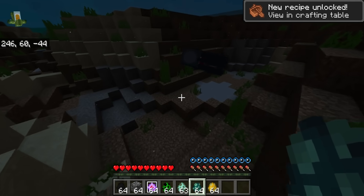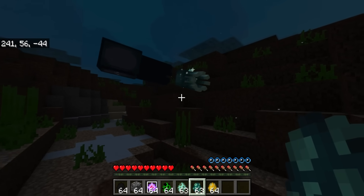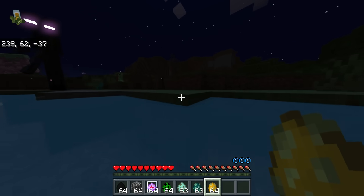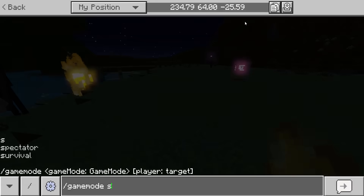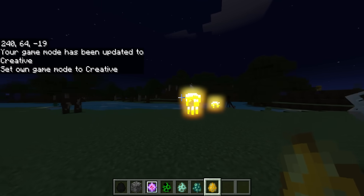Ironically, the water doesn't look amazing, but even the Glow Squid can actually glow — it's going to get so much better in the future. Things like Blazes will also have the ability to glow, and honestly they look the best. That's really impressive.